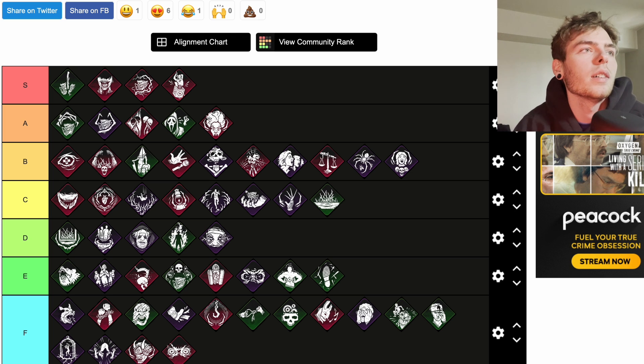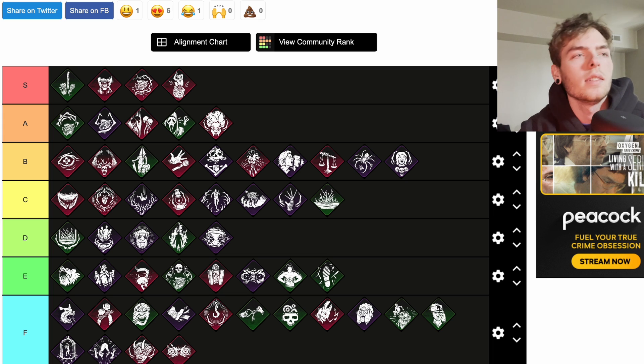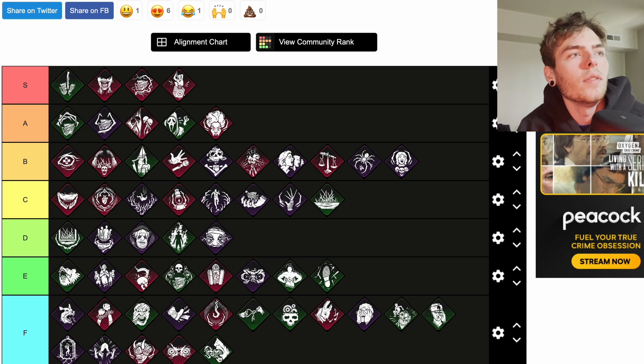Strider is a teachable Nurse perk: increases the grunts of pain of survivors by 50 percent and increases the volume of their breathing by 25 percent. I'd say F. Superior Anatomy is a teachable Mastermind perk — not on the list: you vault 40 percent faster if a survivor does a rush vault within 8 meters of you. That's pretty nice — I'd put that at C. It would be really good for slower killers who struggle to catch up through windows.